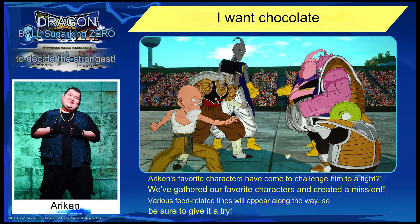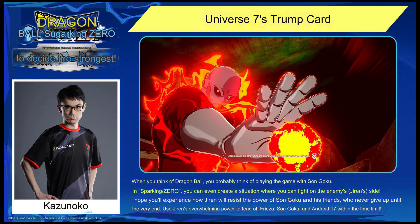Another custom battle features food-related dialogue, with Majin Buu, Dr. Gero, and Evil Buu versus Guldo, Dodoria, and Fat Buu — an interesting combination. And then the other custom battle is Universe 7's trump card. In Dragon Ball Sparking Zero, you can create a situation where you fight on the enemy's side — Jiren's side. You can experience how Jiren resists the power of Goku and friends who never give up until the end. Use Jiren's ultimate overwhelming power to fend off Goku, Android 17 and others within the time limit. Be sure to give this video a like, subscribe if you're new, and I'll see you guys next time.